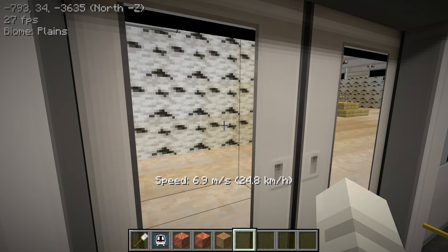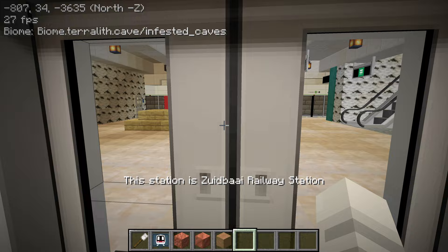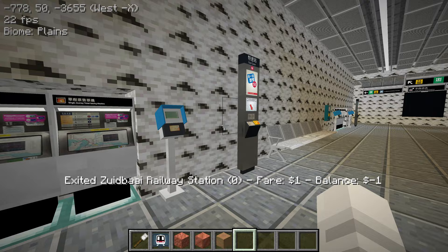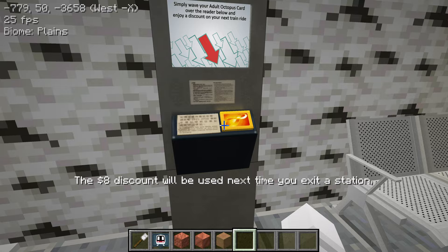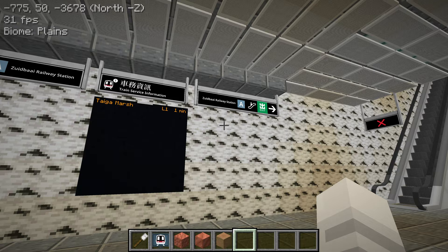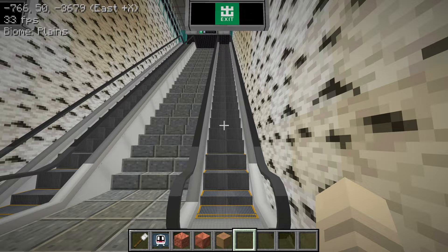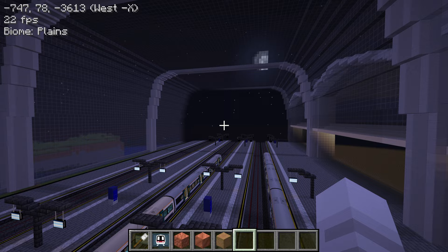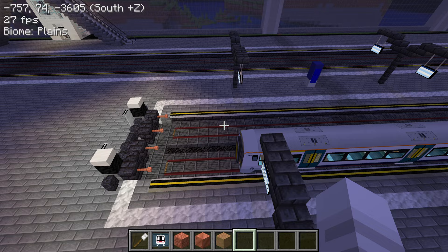Let's check out this railway station — I've not been here either. Look at these birch wood walls. We've got a fare saver here — you can save $8 on your next ride. That's a lot of money. Train to Taiga Marsh — that's for the trains we just took. I guess this is also very much work in progress, but I really like the architecture. Look at these buffers using lightning rods — very creative.